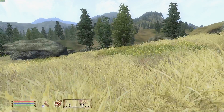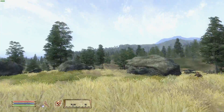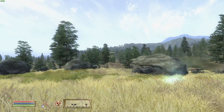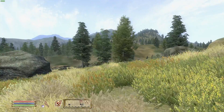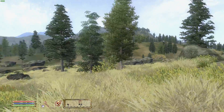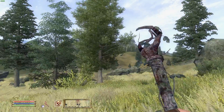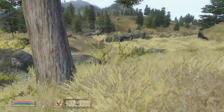All I did was turn on Distant Trees, so all those trees would not be there, and turn on the tree distance — the draw distance of the trees. That's all I did. I didn't change the graphics from Medium to High, I just changed that. And that's it. Now it looks like shit.